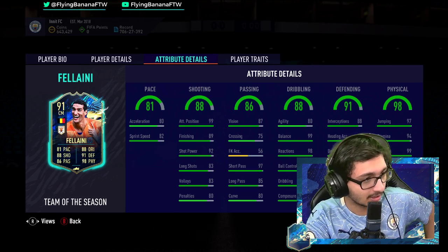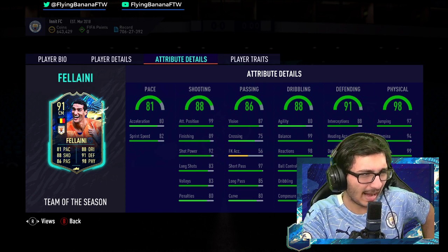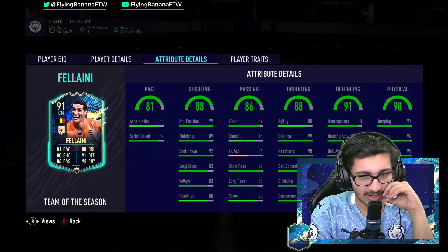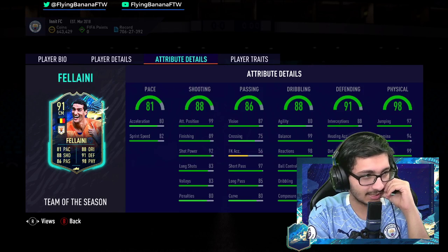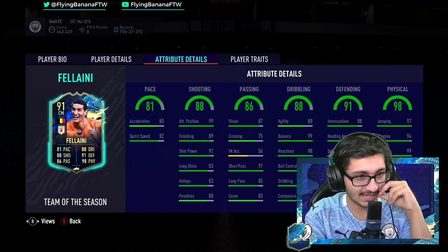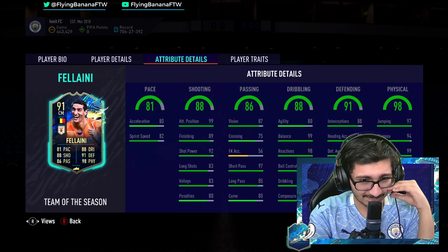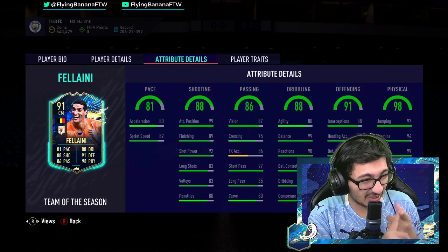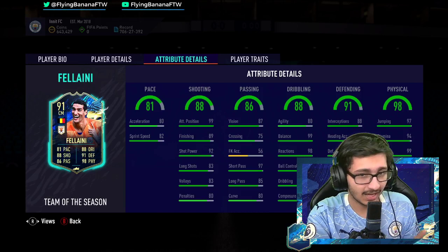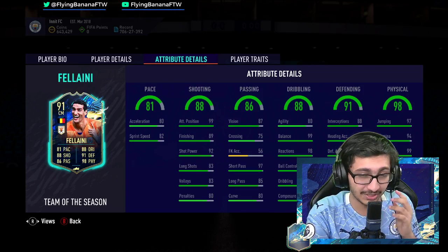Physicals and defending are perfect, I have to say that much — absolutely sublime. The issue I have with the card is realistically it's the passing and the dribbling that's super low. With the chem style I'm sure you can patch up some of it, but then you'd have to lose on the pace end of things. He's not the quickest either — 81 pace on a base card is not very quick at this point. For a 6'4" player with 82 dribbling, he's not gonna feel good in the game, especially when you combine that with 80 agility. He's got 99 balance — it's cool, but it's not as critical as dribbling or agility.